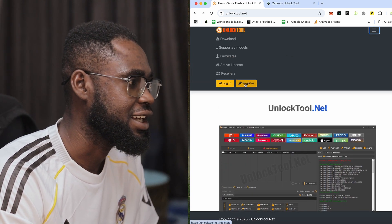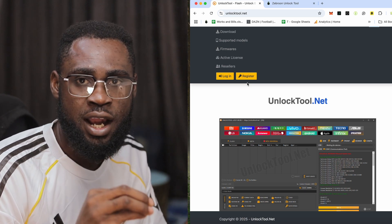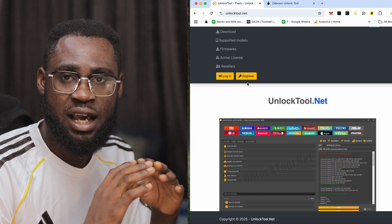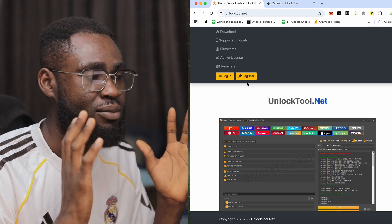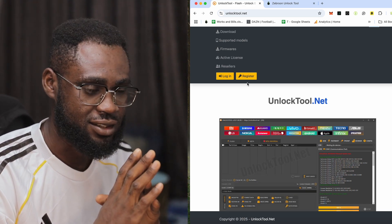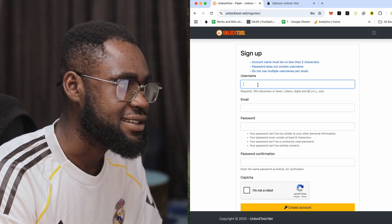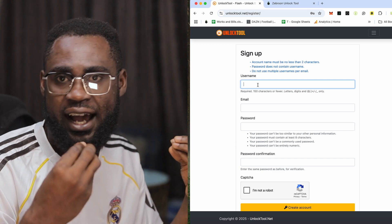Click 'Register' to create an account. Whether you are registering as a reseller or personal account, the activation process is the same. Just follow the instructions carefully. Now click 'Register' and you'll need to enter a username.